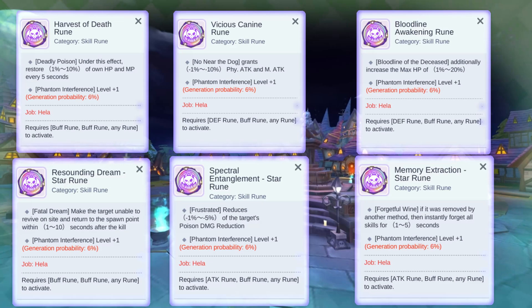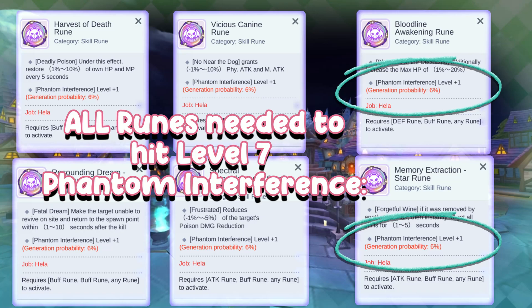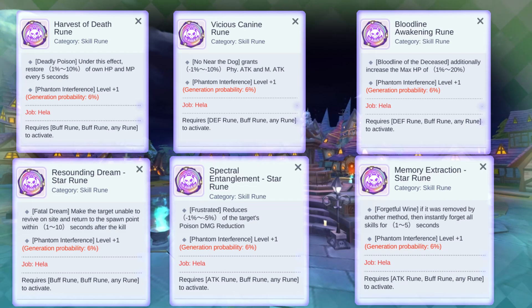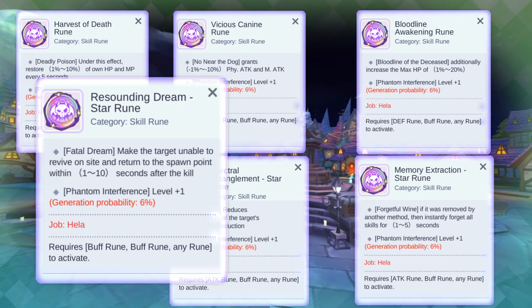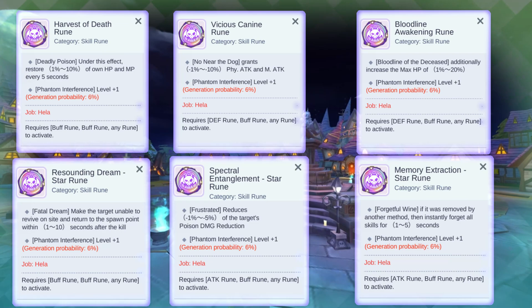Let's now check out her runes. There are three S runes and three S-star runes to identify. All runes have the additional line to empower her core passive — you'll want these lines active if you wish to have her reach level 7 Phantom Interference. All her runes bring a lot of utility to all her active spells. Fatal Dream having the Execute and Res Prevention is a great example. The S runes seem designed to keep her in the fight with extra HP and recovery, but all of them are very essential for team and group play.